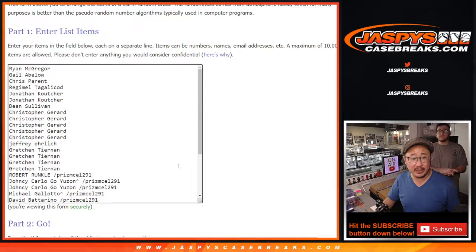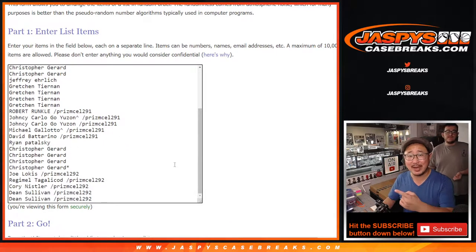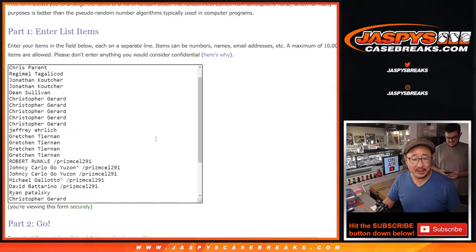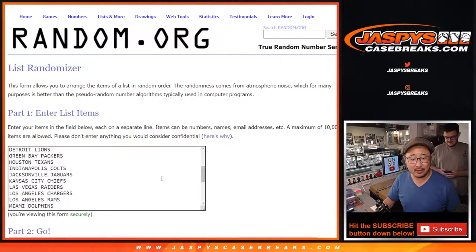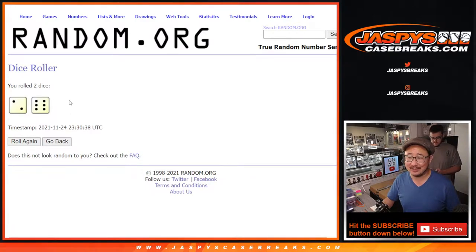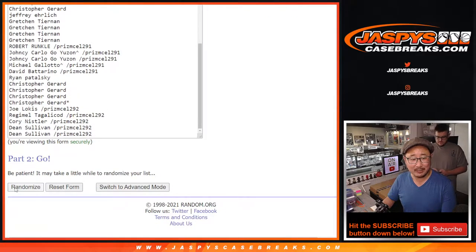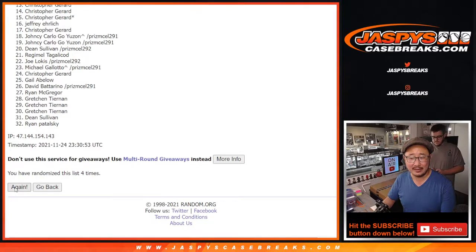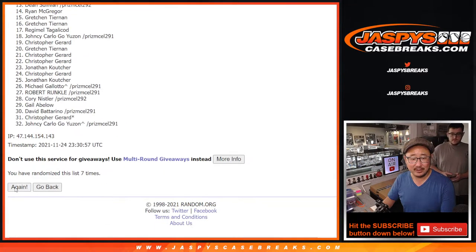So let's do the randomizer. Big thanks to everybody here — we have to have that disclaimer for wise guys like Joe P in the chat. Let's randomize each list — two and a six, eight times for names and teams. Let's hit the randomize button: one, two, three, four, five, six, seven, and eight.